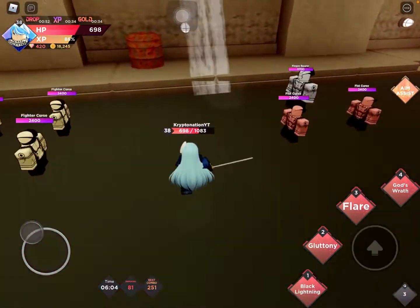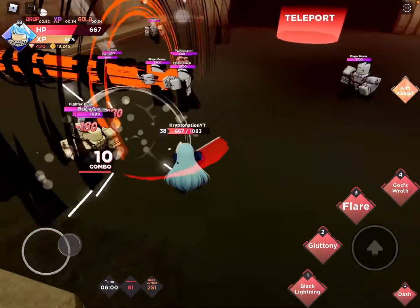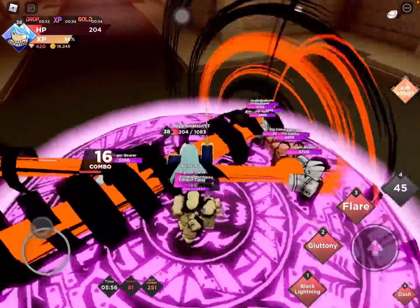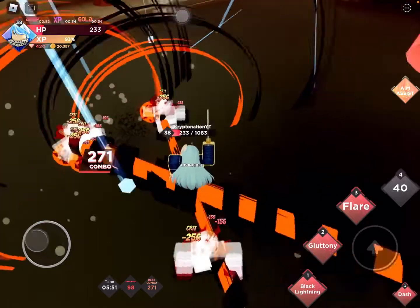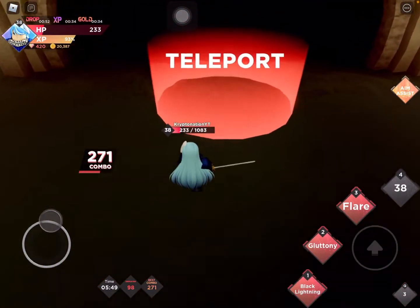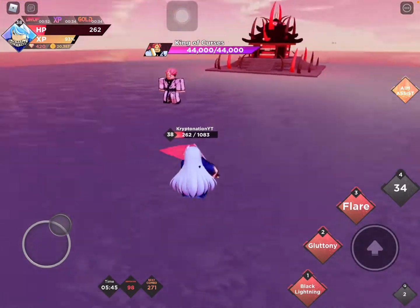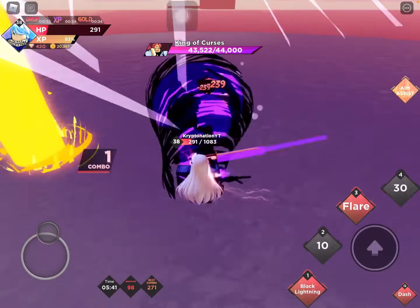Okay I'm going to use the final move now — this is what it does. It makes you invincible, deals a lot of damage, and the AOE is called God's Wrath. It's Sukinah — I just realized. Sukinah is the final boss.